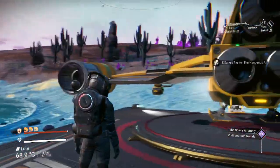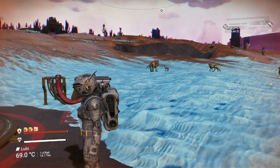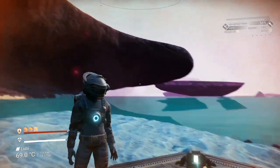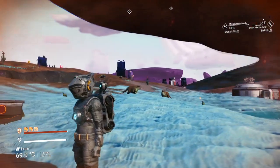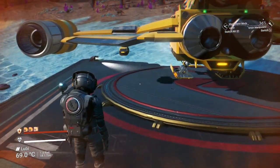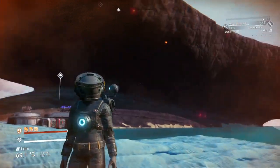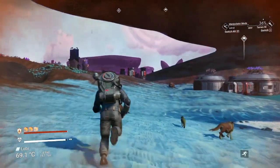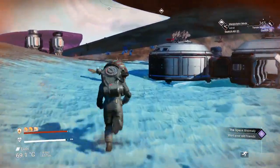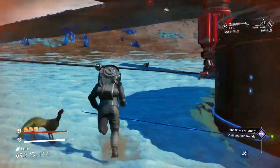Welcome to another video. We're in galaxy number six. My base is in an interesting location — I had to put the landing pad here because the base is under this overhang. It definitely has some interesting building opportunities. This base comes with two resources that you can get.